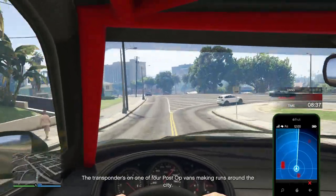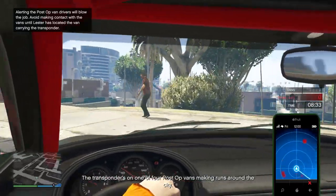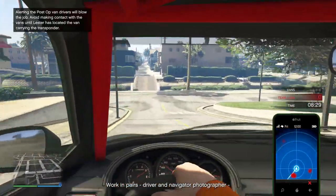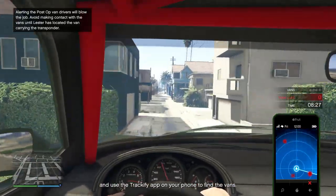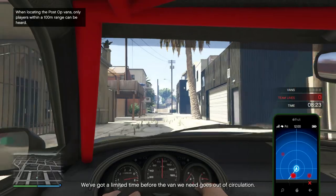Okay, here we go. The transponder is on one of four post-op vans making runs around the city. Work in pairs — driver and navigator photographer. Use the Trackify app on your phone to find the vans, and we've got a limited time before the van we need goes out of circulation.